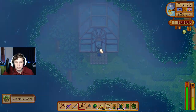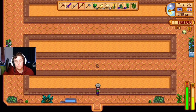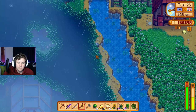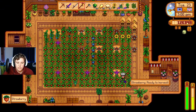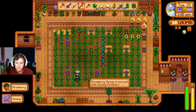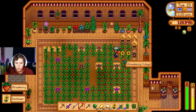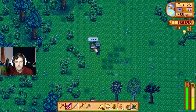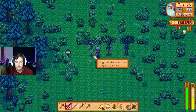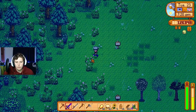It might be worth just moving this greenhouse. If anyone has any ideas for what I should put in here, let me know. Obviously ancient fruit eventually, but until then I don't know. All of our strawberries are ready — they're probably ready on the 21st like everything else. What exactly does this give us? Four days until our fall trees are ready, four days until our spring trees are ready. So we'll get one lemon and one lime. We need to get some summer trees in the ground — we should probably just buy all the ones we can.